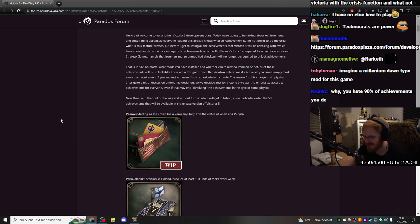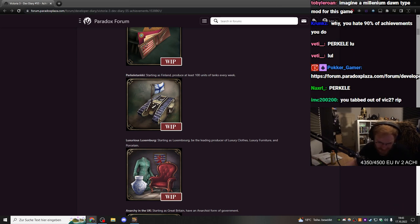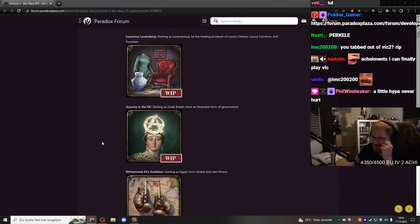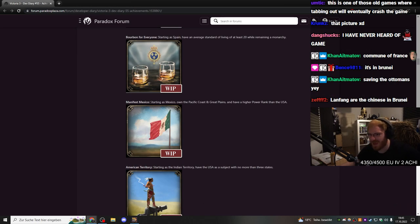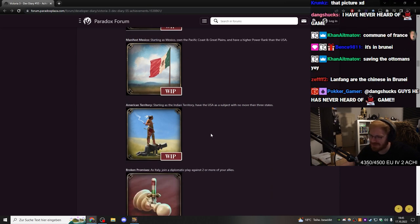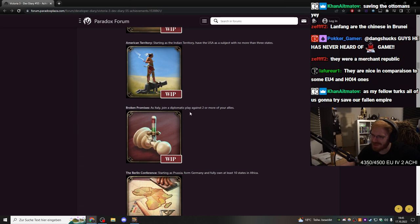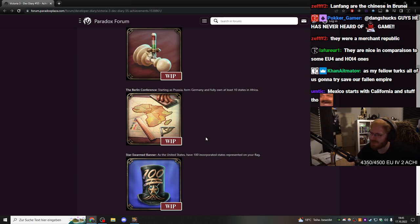Starting as the British India Company, fully own the states of Synth and Punjab. Starting as Finland, produce a hundred tanks every week. I'm actually mad excited about this. I wonder how this is gonna perform on my channel. Starting as Luxembourg, be the leading producer of luxury clothes, luxury furniture, and porcelain — that seems hard as fuck. Starting as Great Britain, have an anarchist form of government. Starting as Egypt, form Arabian, own Trakia. Starting as Mexico, own the Pacific Coast and the Great Plains, and have a higher power rank than the USA. Starting as India, have the USA as a subject. I don't know this game, but that sounds hard. As Italy, join a diplomatic play against two or more of your allies. Starting as Prussia, form Germany and fully own 10 states in Africa — that's to me the most interesting. I want to learn the game and then really have a big Germany campaign.